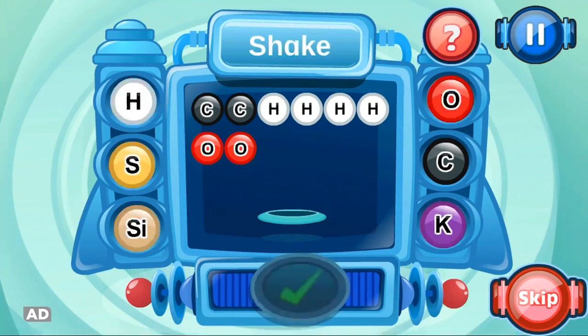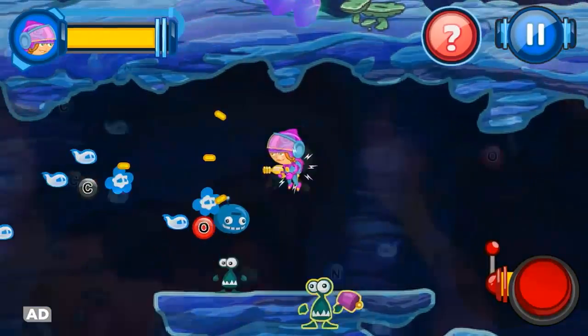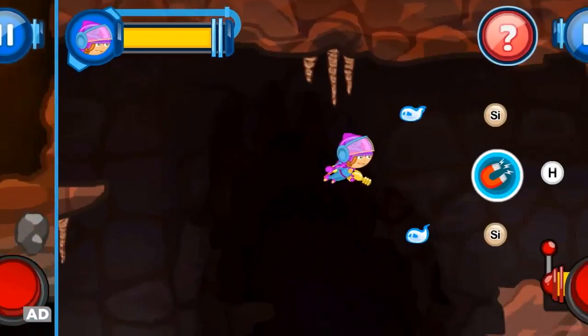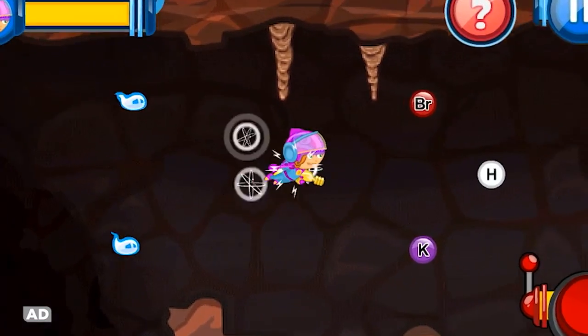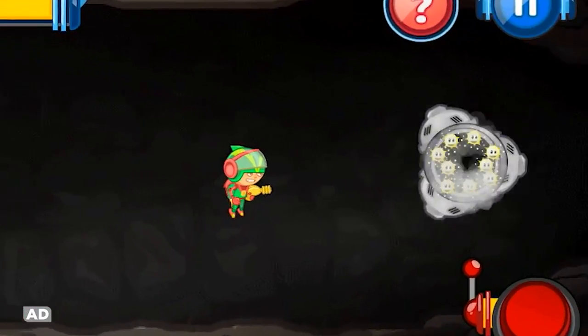Shake your LeapPad tablet to combine elements to make molecules. Blast enemy underlings or avoid them, and gather power-ups to get special skills. Break through the wall by choosing the correct molecules and free the trapped energy buddies.